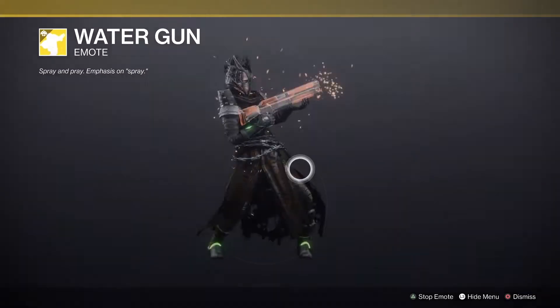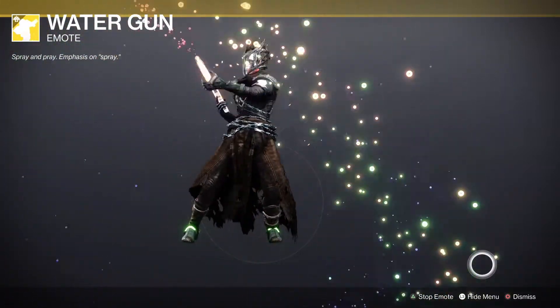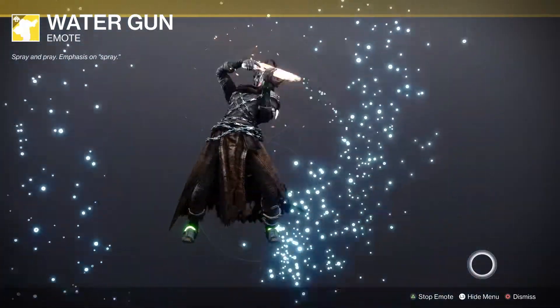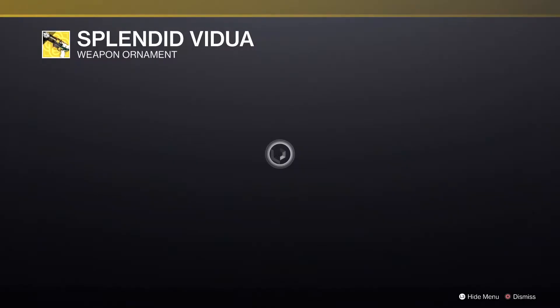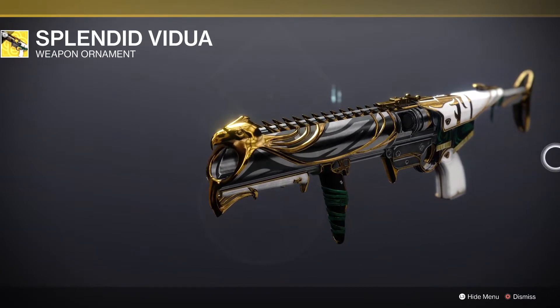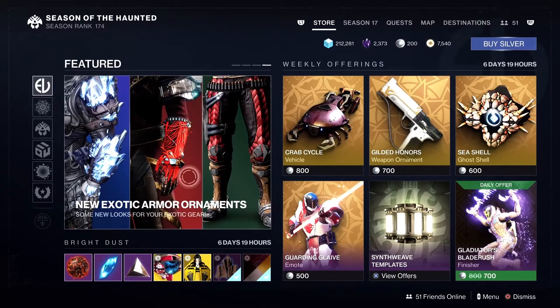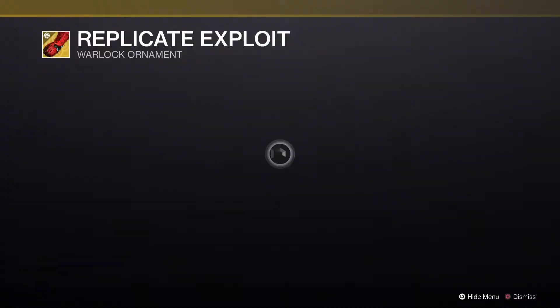I'm definitely probably gonna pick that crab cycle up. And this water gun — I'm spending money today. I've got the one with the two hand cannons, so I'm definitely gonna add this one to my repertoire. Then we have the grenade launcher Witherhoard ornament called Splendid Vidua — makes it look really classy. I like that look a lot.